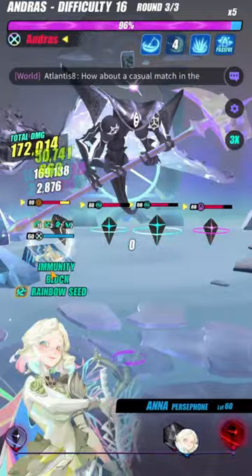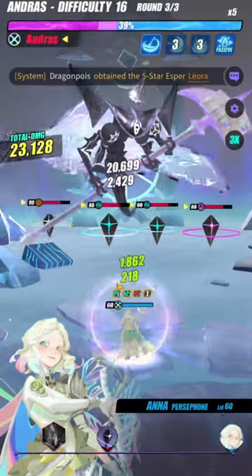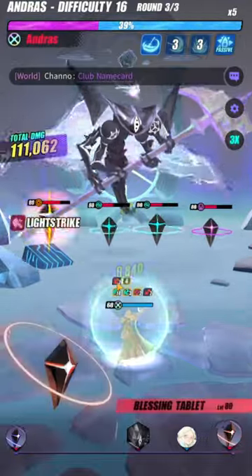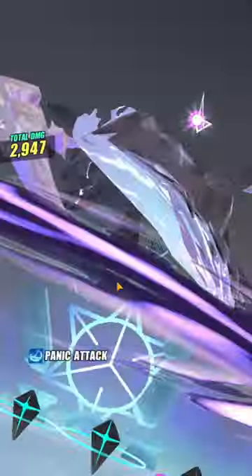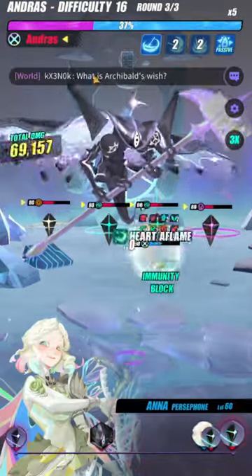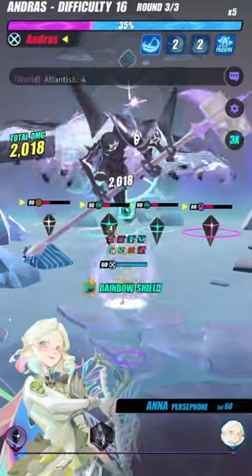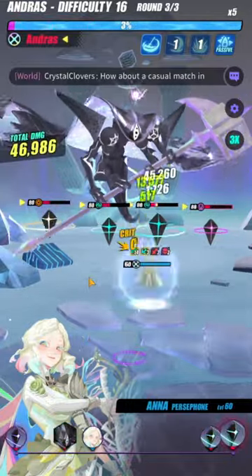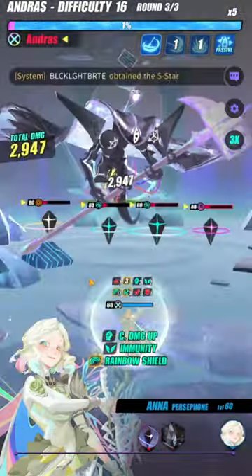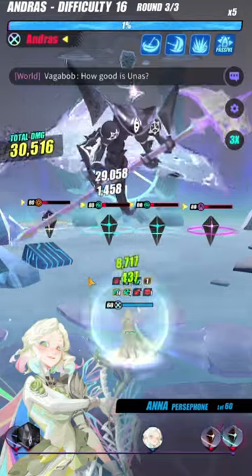The reason why she can easily solo Andras is because of the adds right here. Whenever the add attacks Ana when she has the Rainbow Shield, she can gain the Rainbow Seed to help her survive better. The problem with the other bosses is that there's no adds to help you replenish your Rainbow Seed, whereas in Andras, there's 4. So she's not going to do too much damage to Andras directly, but when she kills off all the adds, Andras is going to take a huge chunk of damage and then revive everything. She's basically unkillable — she just keeps countering the adds, healing back to full, and doing current HP damage. They're going to get lower and lower and eventually die, and then Andras takes a huge chunk of damage.